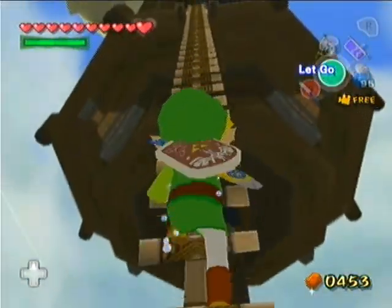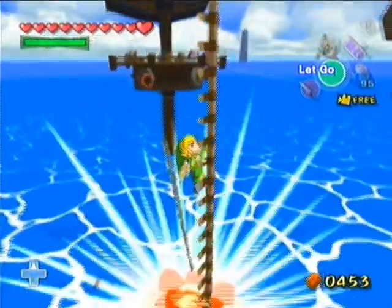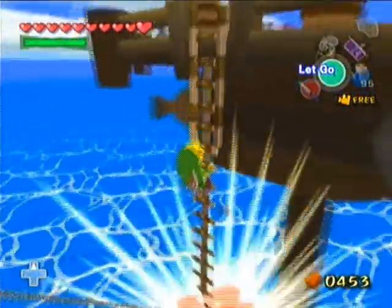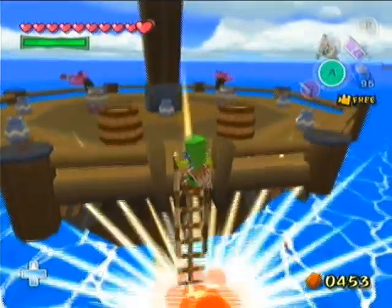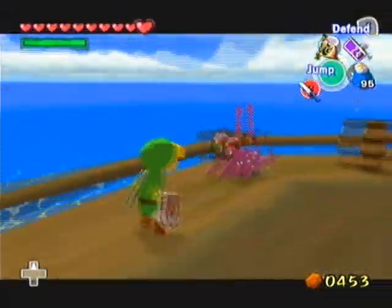The way this works is that you go to each of these two side platforms and clear them out. Then once that's done, chests will appear in the middle platform and you go out there — and I think you might actually get a chest for clearing out that area too.